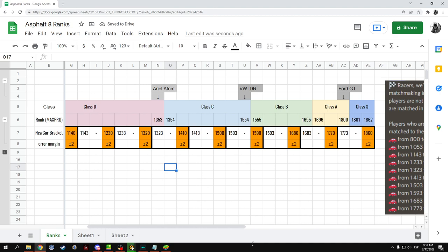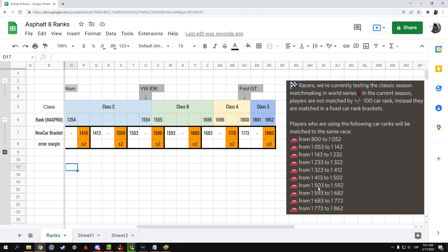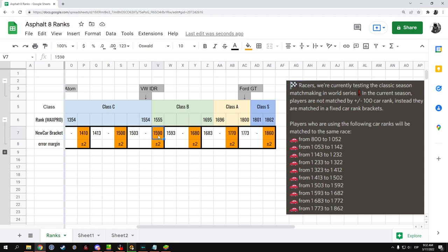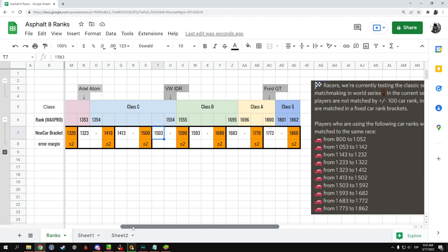This is the exact same information they provided, but in a more visual manner. For example, they said that anything from 1503 to 1592 — so any car that falls anywhere in between this range would be matched at a minimum with cars of these ranks, and at a maximum with cars of this rank. That meant that the previous King of Class C, the Volkswagen IDR with a rank of 1554, suddenly was no longer just a straight-up unbeatable car, because it would also be matched against cars up to rank 1590 — a considerably higher rank, but also against cars with a lower rank.